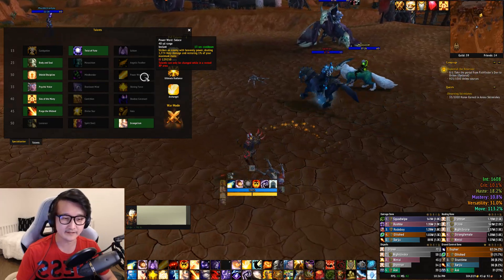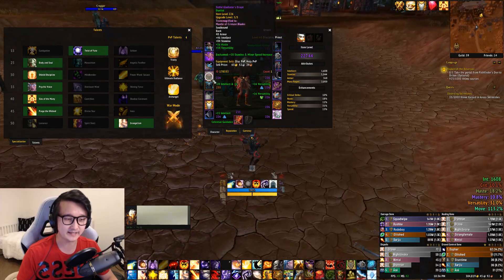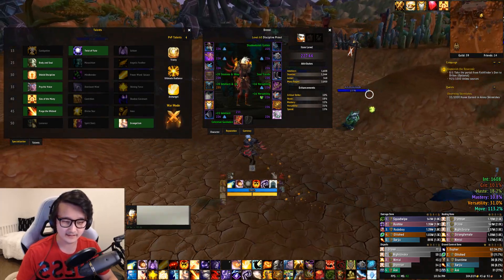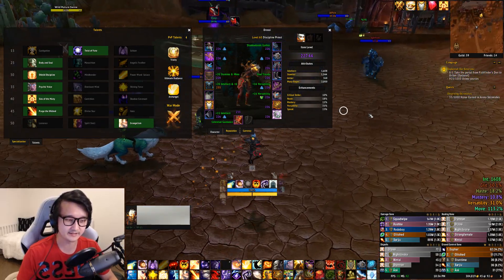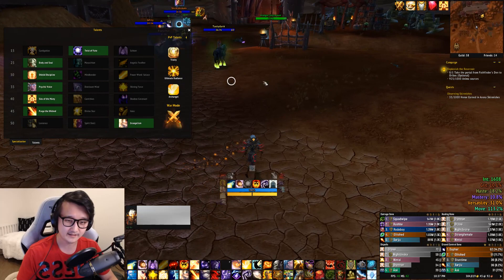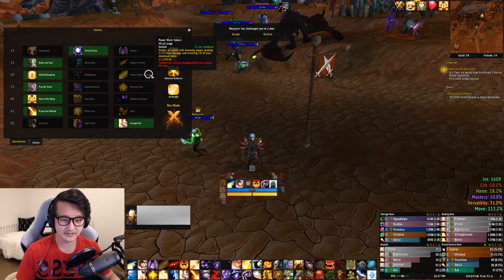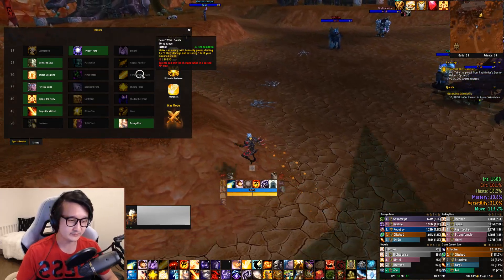So Solace, we have it every 13 seconds — that's modified by haste. I have basically haste on every piece of gear that I can. I have 600 haste, that's 18%. It's a lot of haste. With 227 gear, this is as much haste as you can get at most, because we're focusing on Versatility. So with a 30-second cooldown on Solace, that means you can get 1% of your mana every 13 seconds. This is the best case — I'm being very generous here — assuming you cast it every single time it's off cooldown immediately.